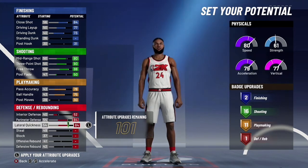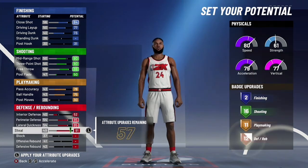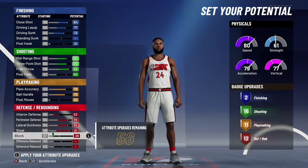Then you want to put this to 52 and then max out this. Put that right there and make sure it's maxed out.